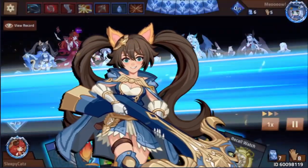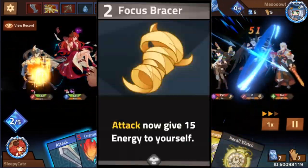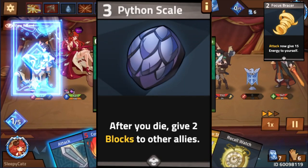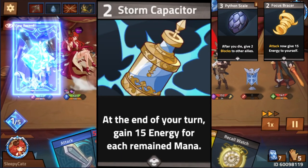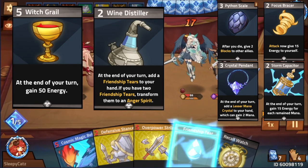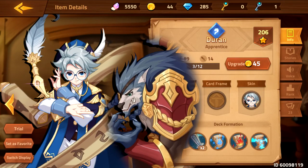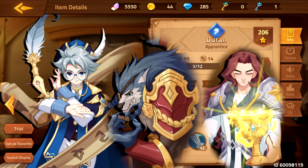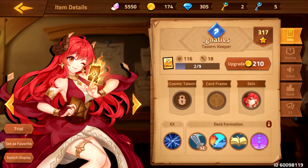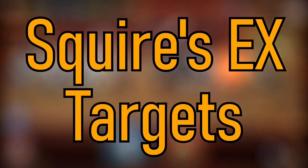Here are some lineups that I personally like, but only if you have the gears and characters for it. Gears you can use for Squire: Focus Bracer, Python Skier, Storm Capacitor, Crystal Pendant, Witch Grail, and Wine Distiller. Matching him up with heroes like Apprentice, Executioner, Archbishop, Pirate Queen, Shaman, Priest, Tavern Keeper, Marksman, and Alchemist.